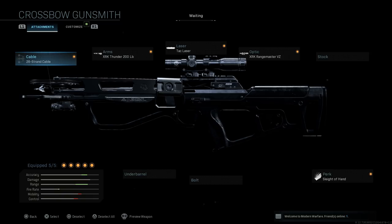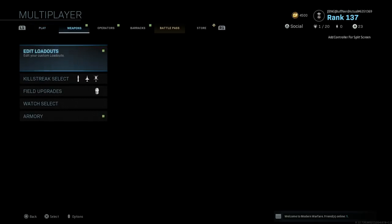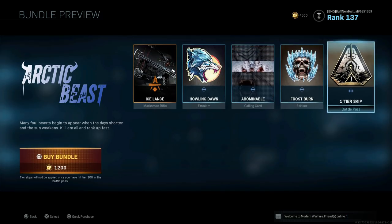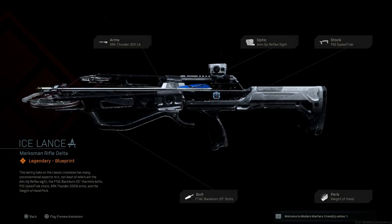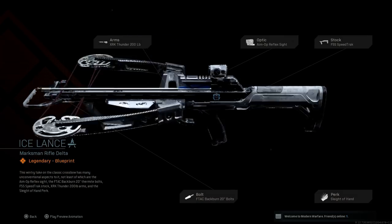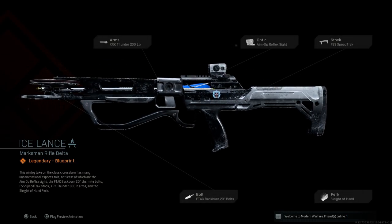There are two ways to unlock this. The first is through the store — the easiest way if you want it right away. It's the Arctic Beast Bundle for 1,200 CoD Points. This bundle comes with five total items, one being the blueprint for the crossbow called 'Iceland,' which has a wintry finish. It includes the XRK Thunder 200-pound arms for maximum bolt velocity and an Aimpoint optic with no zoom level.